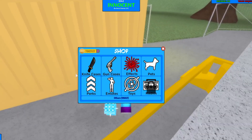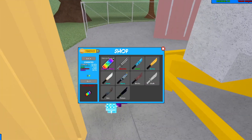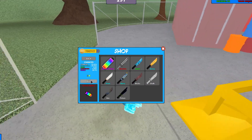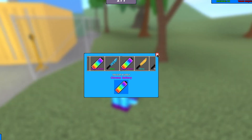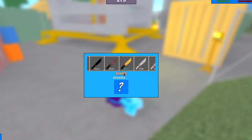First of all guys, in this brand new update, if we go to the shop icon and knife cases, there's a brand new Rare battery case. In this case there's a Chroma battery and it is a 29.7% chance of getting — it's pretty simple to unbox. Let me try to unbox one on camera. There we go guys, we just got the brand new Chroma battery knife in Rare Mystery 3, which is pretty cool.